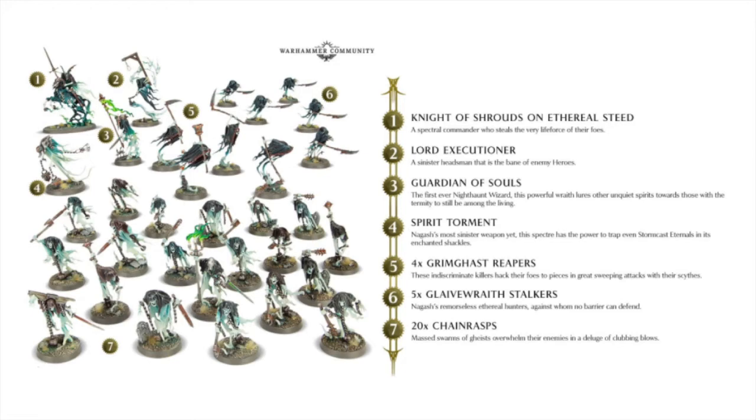Next we've got the Nighthaunt, led by a Knight of Shrouds on Ethereal Steed, a Lord Executioner with the Hangman's Noose, the Guardian of Souls which is a Nighthaunt wizard — one of the first wizards in the Nighthaunt army — and then the Spirit Torment, which is a very grumpy ghost who swings around padlocks like star maces. We've got the Grimgast Reapers, the Grim Reaper type thing you've come to know and love. We've got the Glaive Wraith Stalkers in the upper right — in life they were assassins, but in death they are blood-lusting berserker types. And down at the bottom we've got 20 Chain Rasps, yet another potential horde-style unit for death.